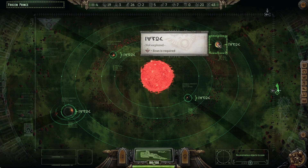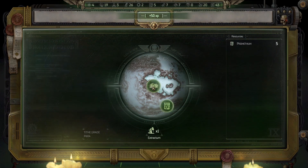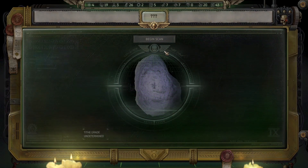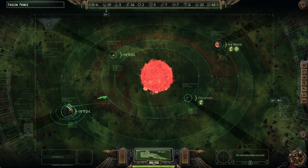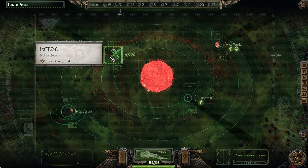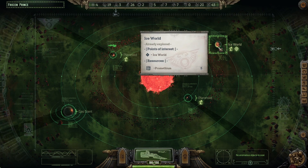Everything looks reasonably okay — there's no pirate ships, no whatever. Just planets, so we'll see what the planets have in store for us. Ice world — Prometheum. Five prometheum is quite a lot, I don't want to explore that place just yet. Plasteel — don't want that. Nothing on this planet. More plasteel — no thanks.